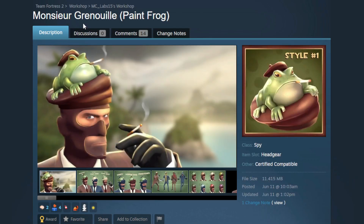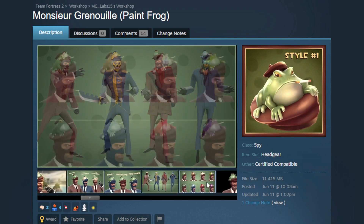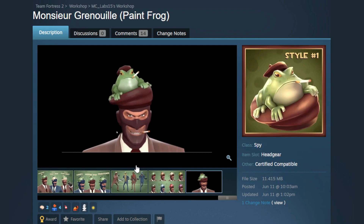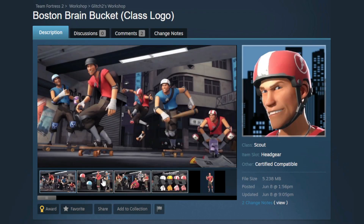Next up we have — I'm not going to try to pronounce that — but we have a frog beret. We've got multiple styles: happy, hopping mad, and frightened. I do love a good pet cosmetic. It flexes with facial expressions, and it has jiggle bones — okay, it's won me over. That's really funny, I like that.